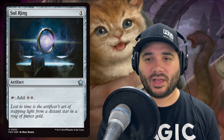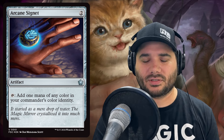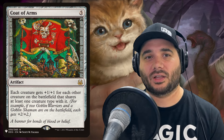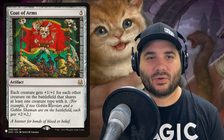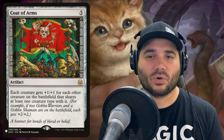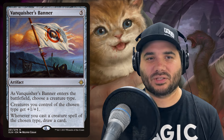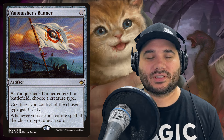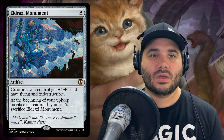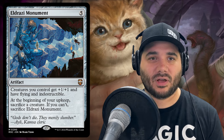First up we've got a couple of mana rocks: Sol Ring and Arcane Signet, both being reprinted in Foundations. Then some typal payoffs: Coat of Arms, which says each creature gets plus one/plus one for each other creature on the battlefield that shares at least one creature type. If you have five cats out, they'll each see four other cats and get plus four/plus four. Next, Vanquisher's Banner — when it enters, choose cats. Creatures of that type get plus one/plus one, and whenever you cast a creature spell of that type, draw a card. Then Eldrazi Monument for five — creatures you control get plus one/plus one, flying, and indestructible, but at the beginning of your upkeep you must sacrifice a creature or sacrifice the monument.